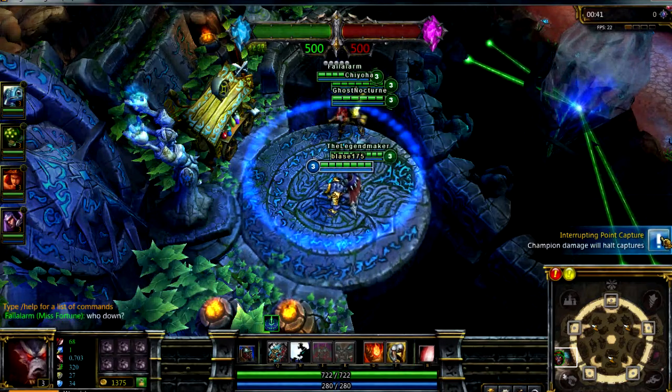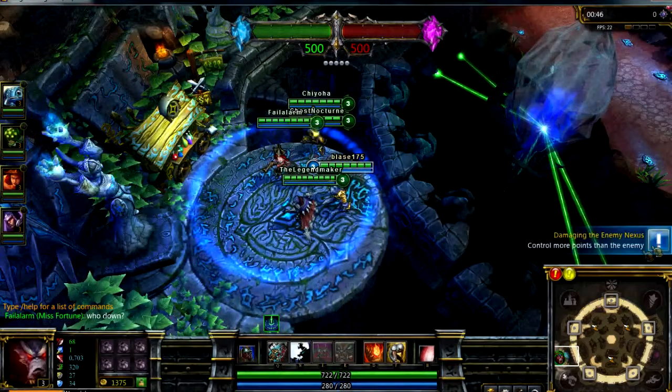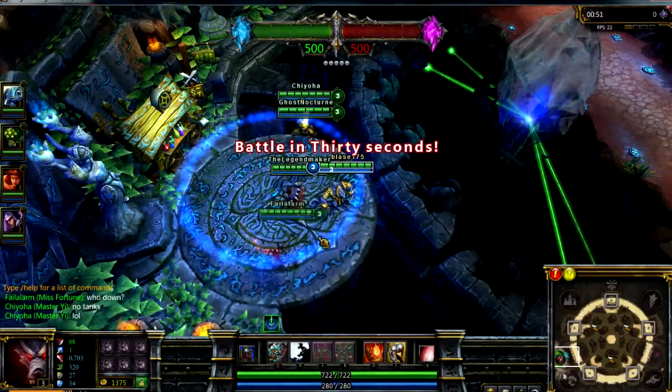It's the first time I've played it. You start off as level 3, so you get 3 abilities, but I chose 2. You start off with 1,375 coins.